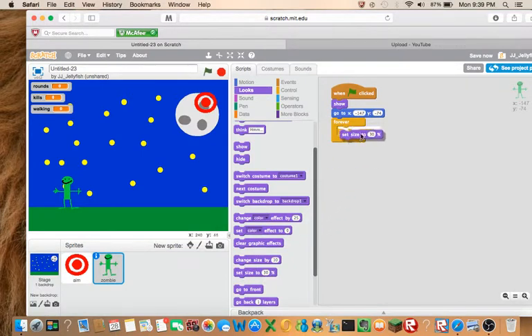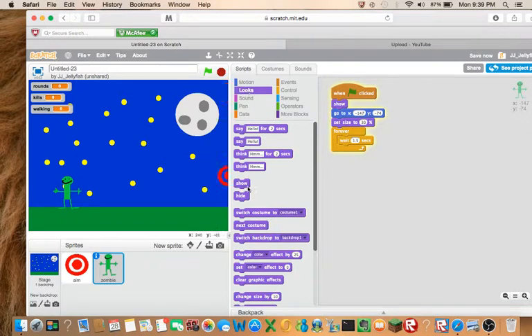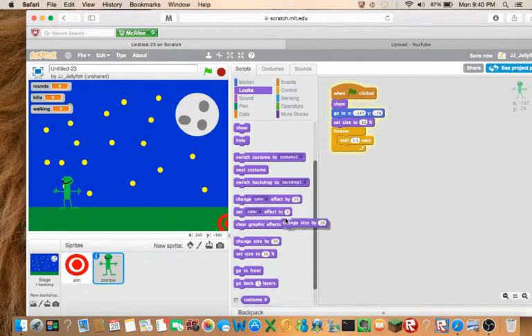Set size to 30% — yeah, that's what we have to do before. So now it's going to be that size. What it's going to be doing is wait 1.5 seconds and grow larger. Change size by 10 — let's see if this works. It's coming closer.